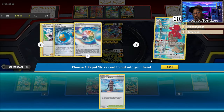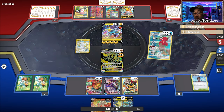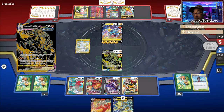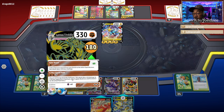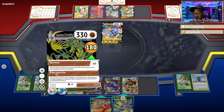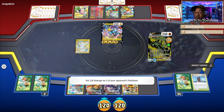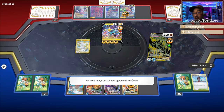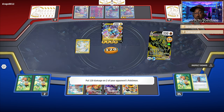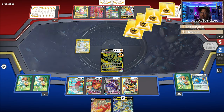All right, Tower of Waters. Actually, let me make sure I got the right card — yep, go back, done. Attach. G-Max Rapid Flow — this does 120 damage to two of your opponent's Pokémon. Don't apply weakness or resistance to the bench, so this should hit for 240: 120 and 120. And that's GGs.